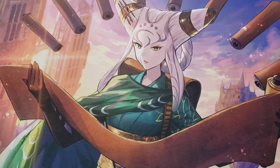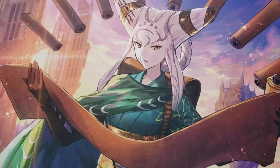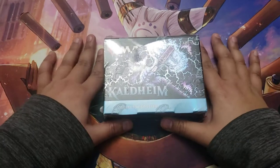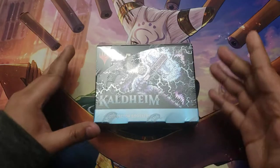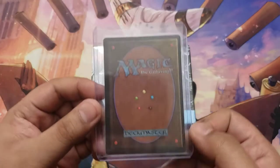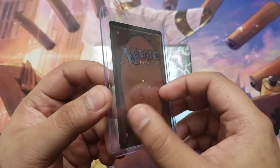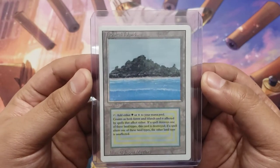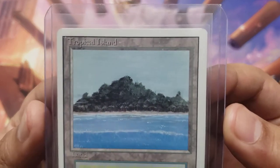What's up gamers, Expo here. You're watching Cardboard Real Estate, and today we are opening a Kaldheim collector booster box. Before we open that, a few channel updates. On this episode of Expo Wastes Money, with all this Kaldheim cracking, I figured I'd book me a vacation of the tropical variety. That's right, it's just a new card I got from my collection.